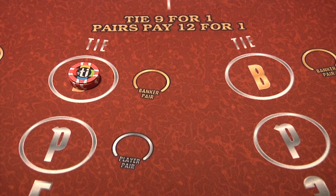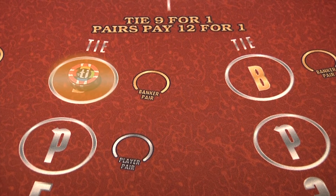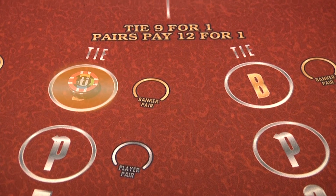Anytime a player wins on the bank side, they will pay a commission equal to five percent of their total bet. This twenty dollar bet would generate a commission of one dollar.